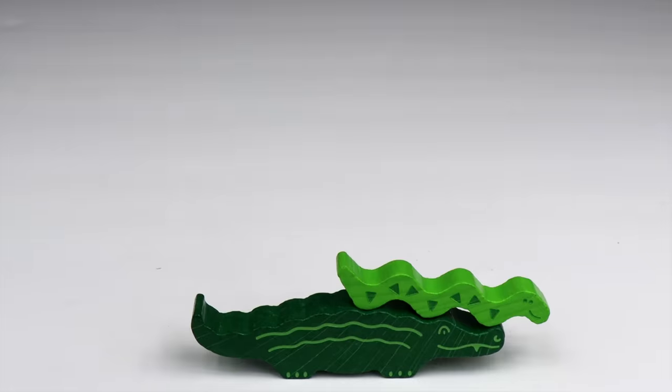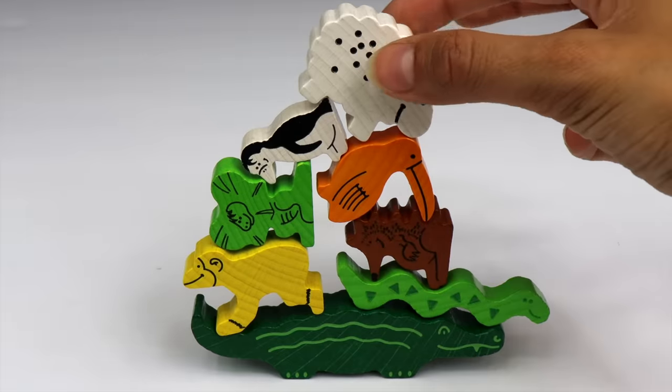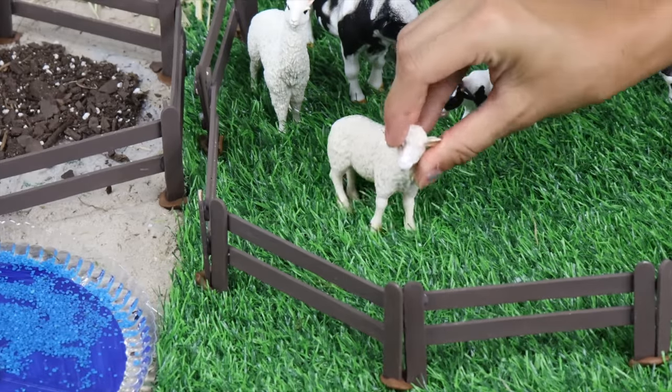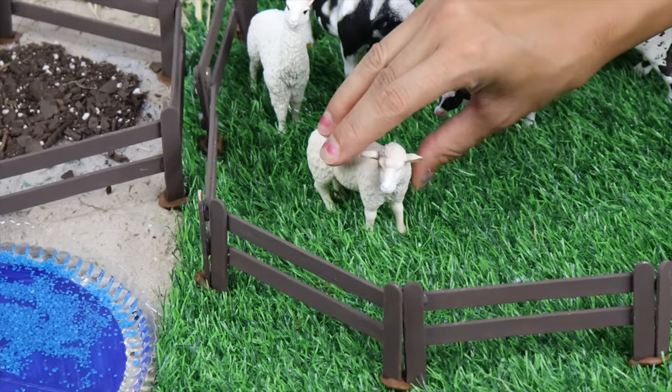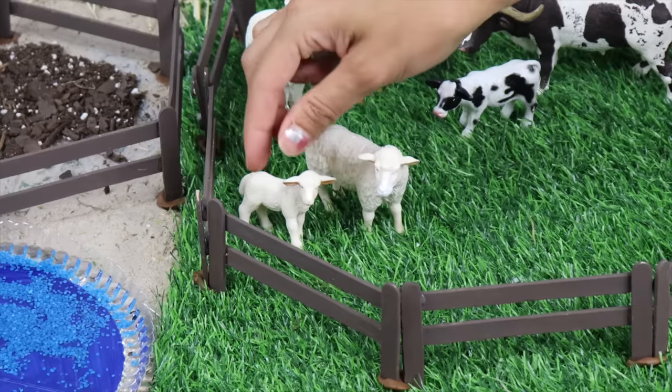Let's stack animals and see which animal ends up on top. Sheep! Did you know a sheep's wool can be used to make things like sweaters and blankets? I'll put the woolly lamb next to her mommy.